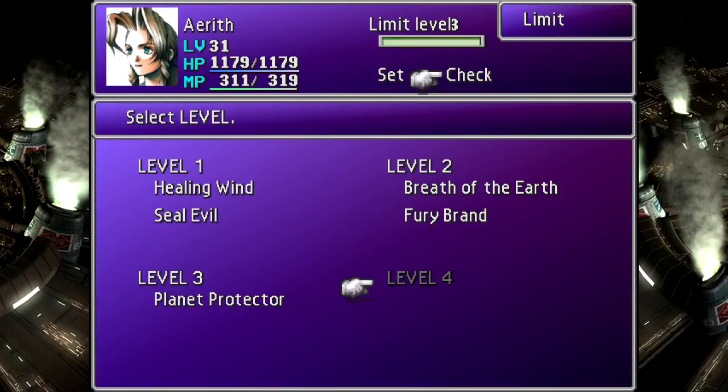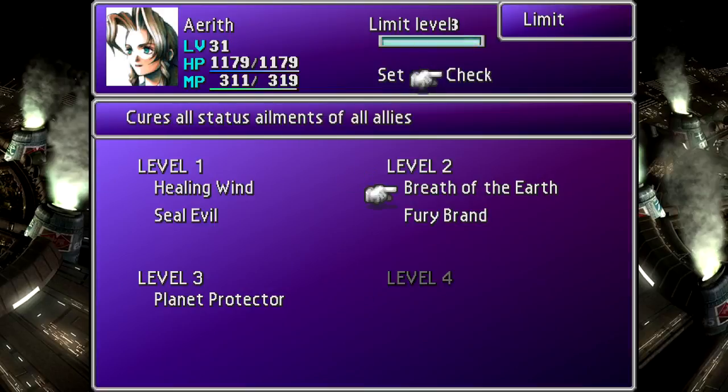There's a reason I did this which I'm not going to explain, but if you know, then you know, and if you don't, you'll figure it out in a few episodes. I do want to explain how I've done this and what Fury Brand does. Because you saw this — it's just status alignments — and you're going to see Planet Protector.